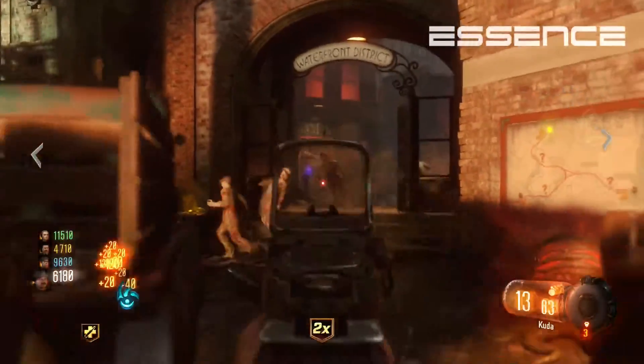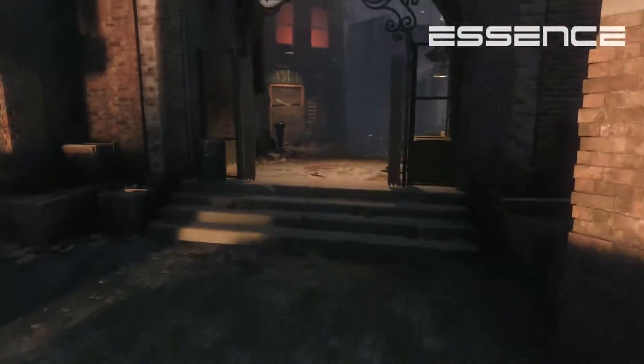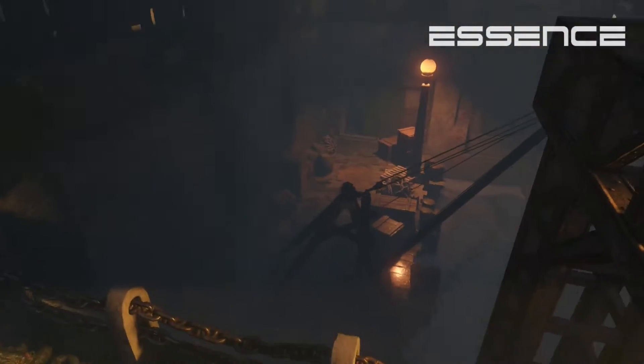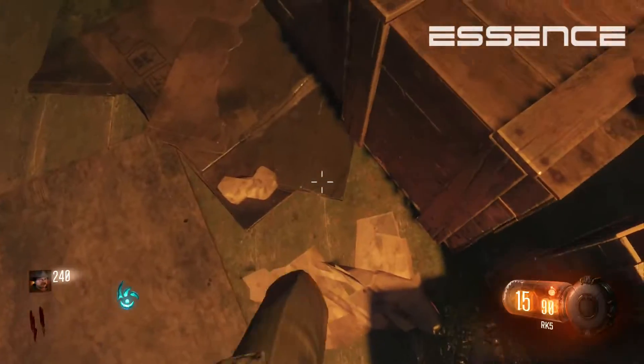Alright guys, I'm about to teach you how to do this little Easter egg. You have to make your way over to the waterfront district, open all the doors up, and you'll see these three cranes. We don't know what the other two do, but you're going to be focusing on the last crane — the one closest to the boat.